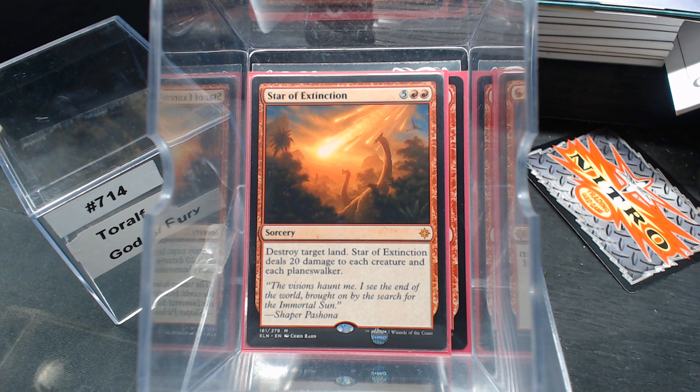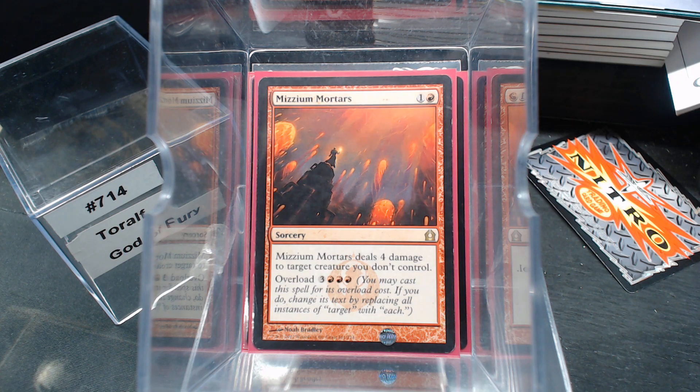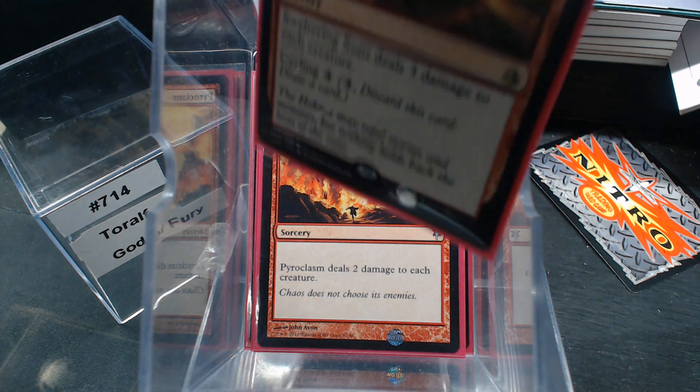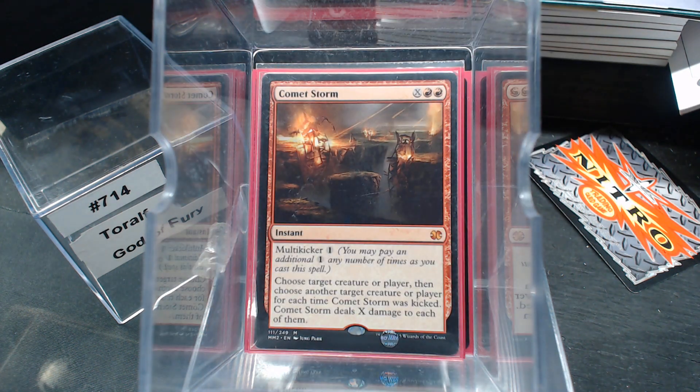Going further down that rabbit hole: Mizzium Mortars is four to everything, Pyroclasm is two, Sweltering Suns is three, and Comet Storm is just however much you want.